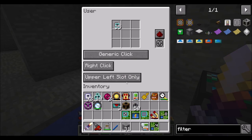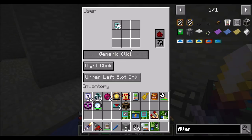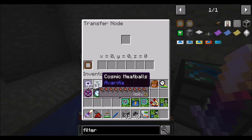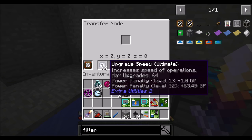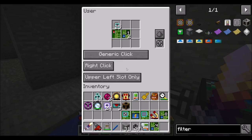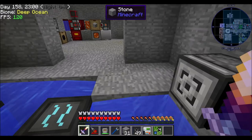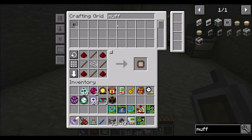So I think the best solution is to use the old transfer node with a filter. When I do that, it should not pull those things out, and then it's going to need some speed upgrades. Neat, I'll take it. Sounds like we're going to need a muffler though.